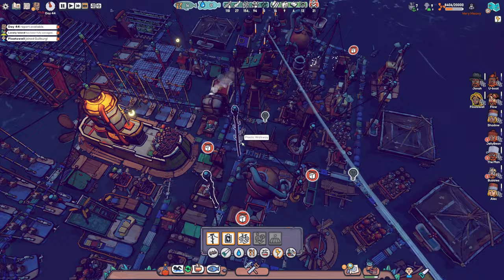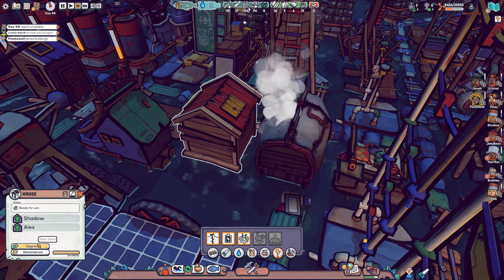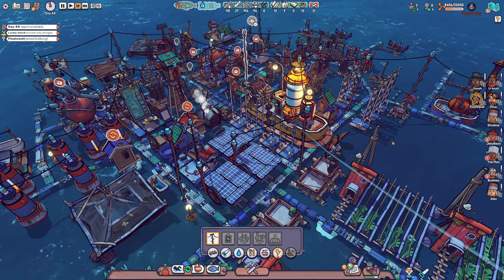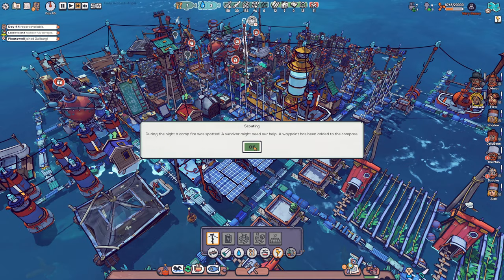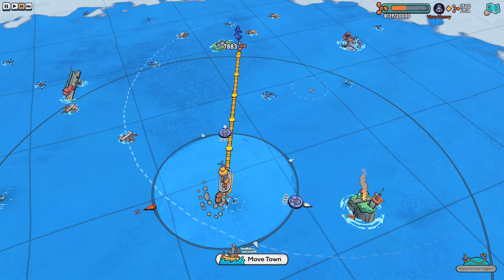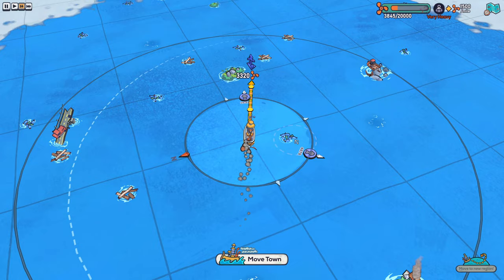Another one joined us — we already had the beds for that. Let's upgrade maybe some more houses to both make them more cozy and beautiful. Look at that smoke coming out of that one — compared to the old buildings, we can upgrade them as well so they can support more people living in them. So this building and this one is going to have new people move in with them. During the night, a campfire was spotted — a survivor might need our help. A waypoint has been added. Let's see how far away that may be — 2,000. That's not very far away.